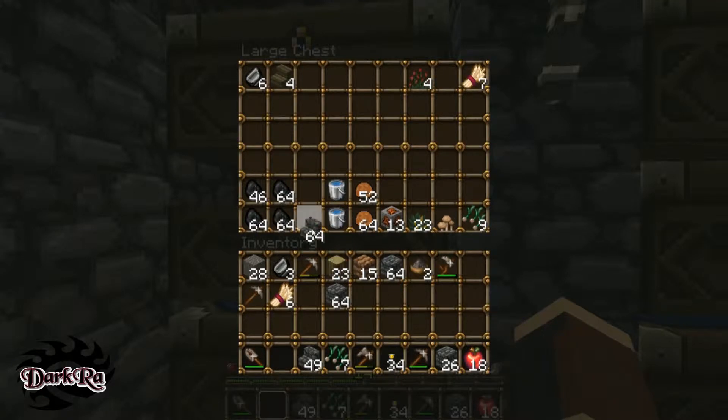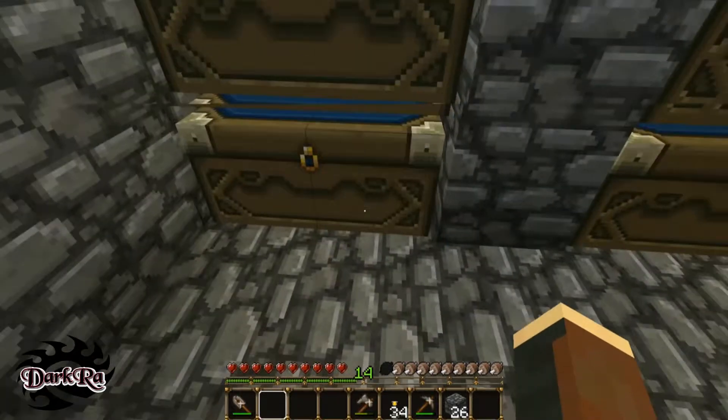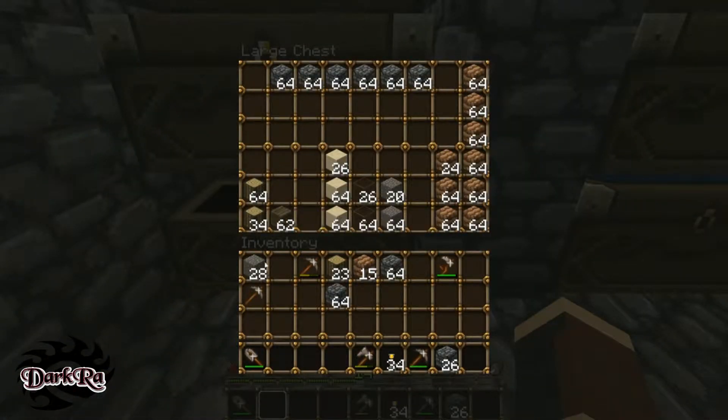That one goes in here. Stairs will be going in here. I don't know why I decided that, but gunpowder will go in here, seeds go in here. Apples totally go in here. Wheat will go in here. Flint will go in here too. Gravel doesn't — building blocks go down here, so the wood goes there. Gravel is in here, cobblestone also goes in here.